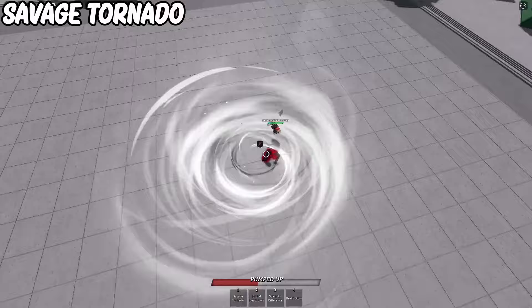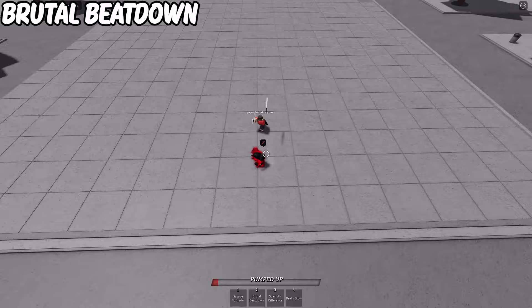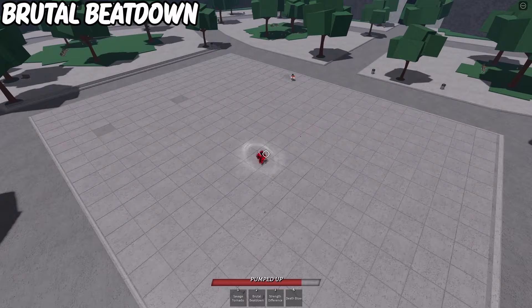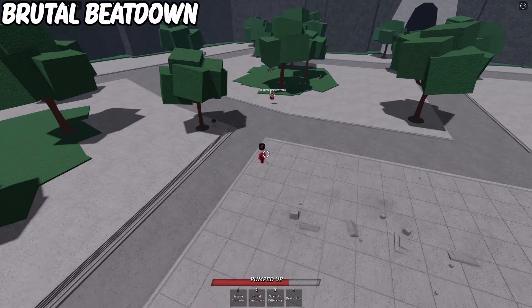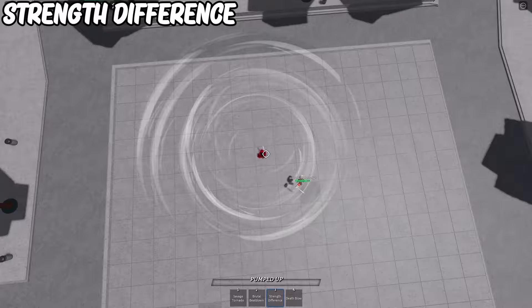Savage Tornado: I recommend using this ability first and try to get decently close to your target, since characters like Sonic or Genos can most of the time easily run away. Brutal Beatdown: I recommend using this as your second move. At the end of it, zoom out and look down to see where your target is going. However, if your target is too far away, don't try to chase them — instead try to hit them with the end bit specifically, since that does the most damage. Strength Difference: I recommend using this after Savage Tornado, Death Blow, and even after 4 M1s, but make sure the enemy doesn't have Ragdoll cancel or they'll get you into a free combo.